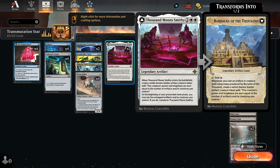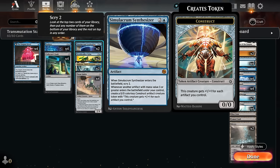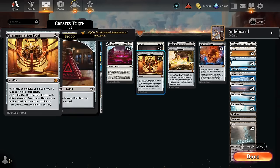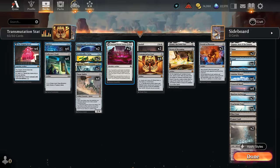With all the artifact tokens we generate in this deck, those constructs can get out of hand very quickly. And then there's also the Thousand Moon Smithy, which will make a very similar Gnome Soldier token, although it's important that it has a different name — this makes Gnome Soldiers whereas the Synthesizer makes Constructs, so they are different names for Transmutation Font purposes. It's nice to have differently named artifact creature tokens.